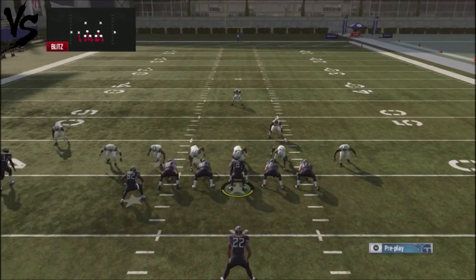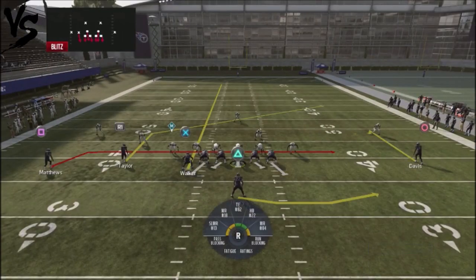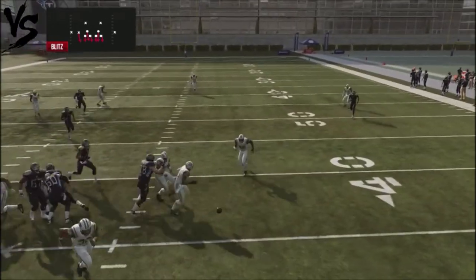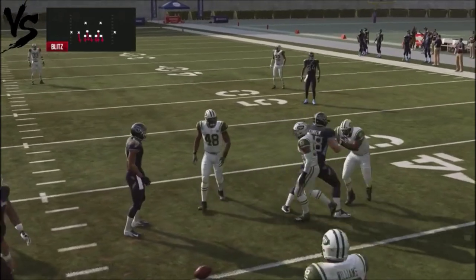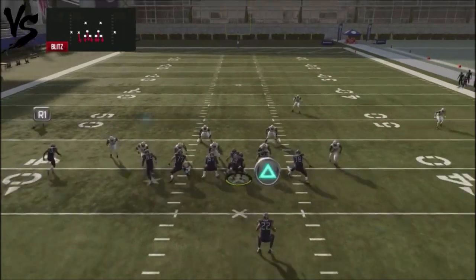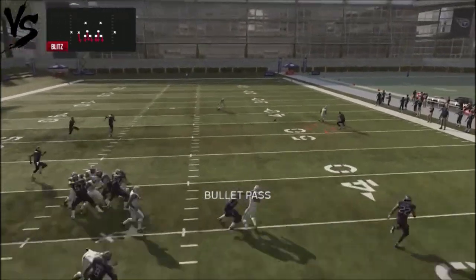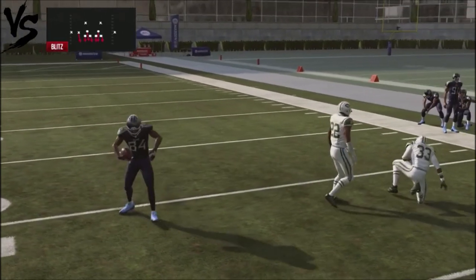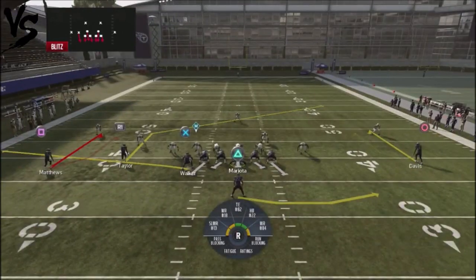Another quick read is the hitch route on the backside, and you want to get rid of that ball pretty quick. This linebacker is actually playing superman on this particular play — hopefully this doesn't keep happening for this tutorial — but you want to release the ball quickly, and sometimes you can knock that off for some pretty easy yards. Against man coverage, those are going to be your only two reads.